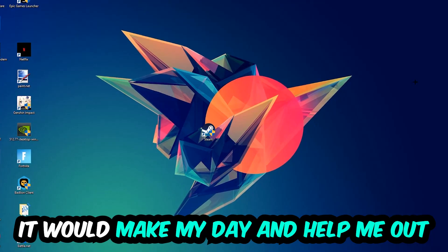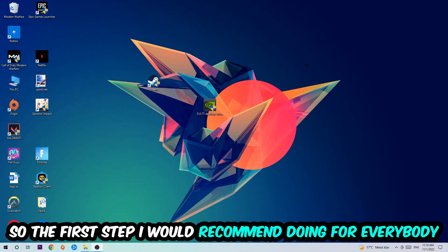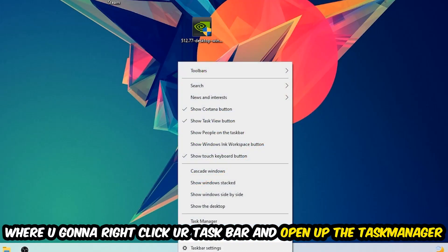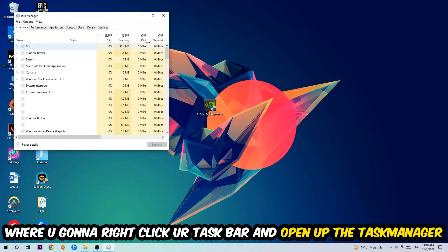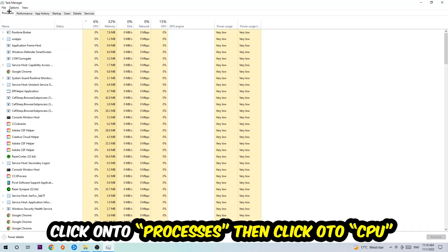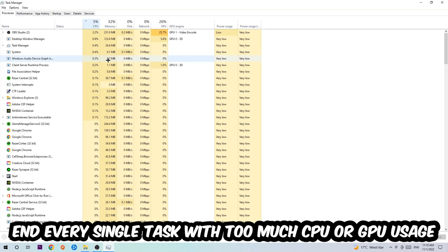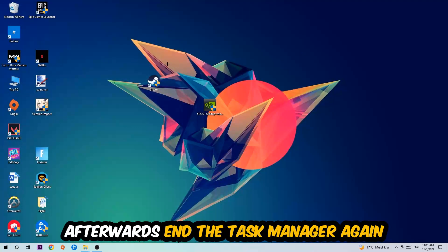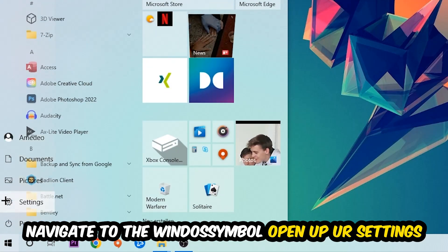The first step I would recommend for everybody is to navigate to the very bottom of your screen, right-click your taskbar, and open up your Task Manager. Once you've done that, navigate to the top left corner, click on Processes, then click CPU. What I want you to do is end every single task which is currently having too much CPU or GPU usage. Once you're finished, close the Task Manager.